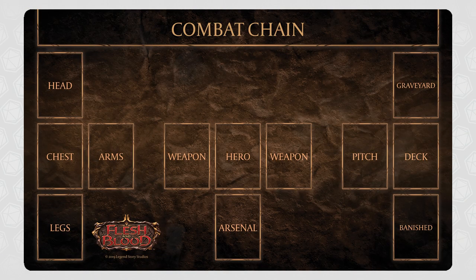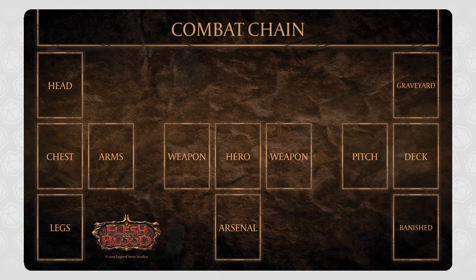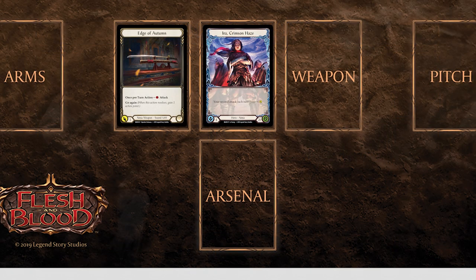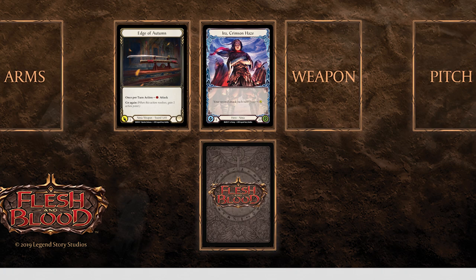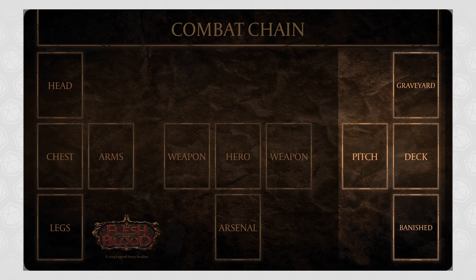The game of Flesh and Blood is played in zones consisting of 3 T-shapes. The leftmost 4 zones are the hero's equipment slots — the Aira Welcome deck does not use equipment, and we will revisit these zones in a future video. The center T-shape consists of your hero card zone, 2 weapon slots, and an arsenal zone behind your hero. The rightmost T-shape contains your deck of cards, your graveyard, your banish zone, and your pitch zone.